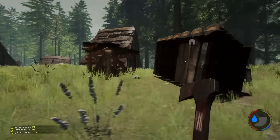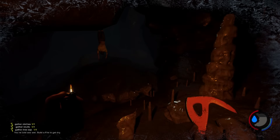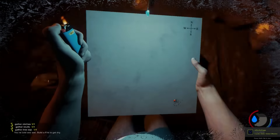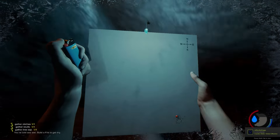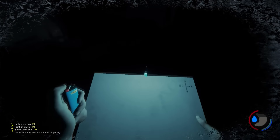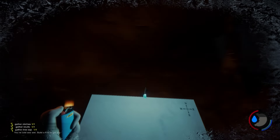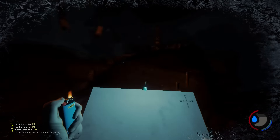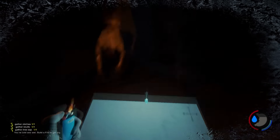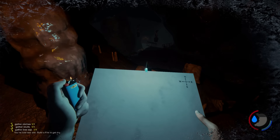They added some cave-related stuff. One thing is a new map for caves — if you press M it will open. I believe it shows different directions and as you explore it will reveal more of the map so you can see what you're doing. It has a little bit of light since obviously most caves are dark. It's a really cool addition so now you're not as likely to get lost.